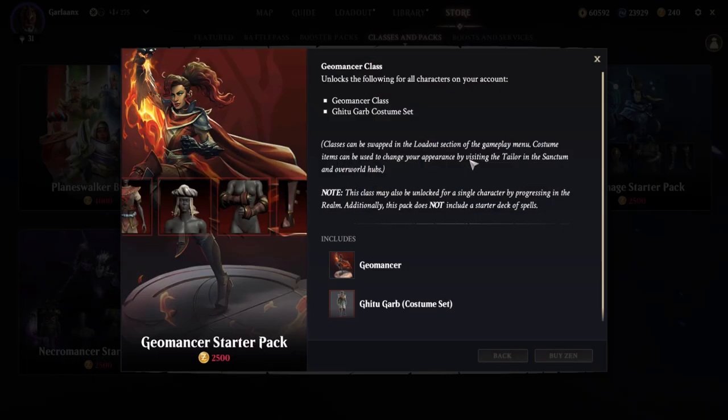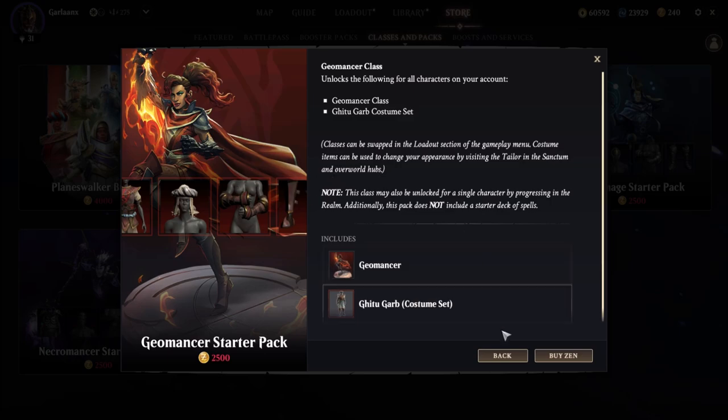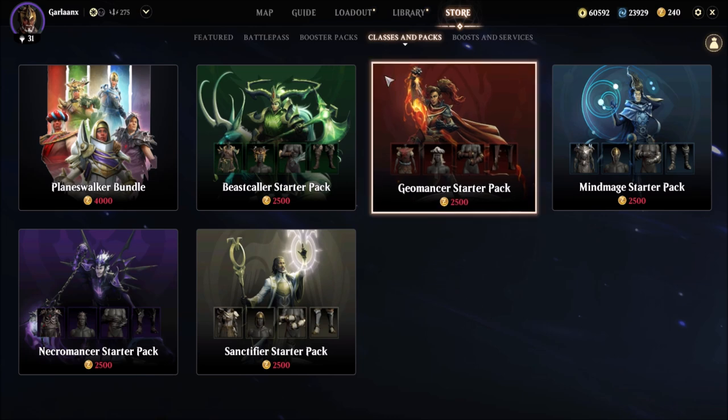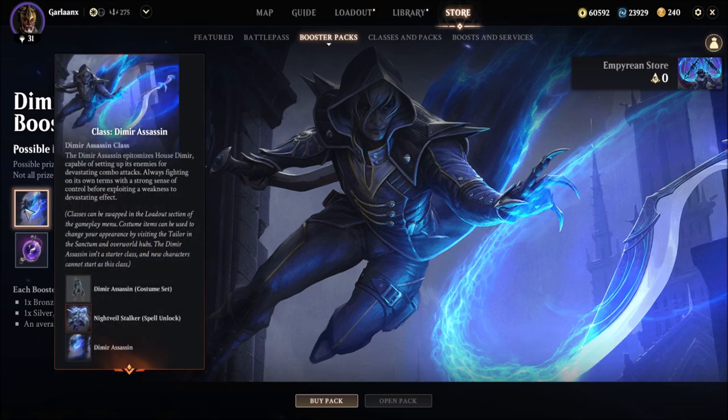If we take a look at the Geomancer starter class pack, you're going to unlock the class, and they're throwing in a bonus costume essentially, but that's all you get. You're spending $25 to unlock the Planeswalker. Right now those are the two current methods. We also have classes locked behind paywalls — the Dimir Assassin here, which you can open booster packs to unlock this Planeswalker as well, or you can purchase this from other people on the broker.